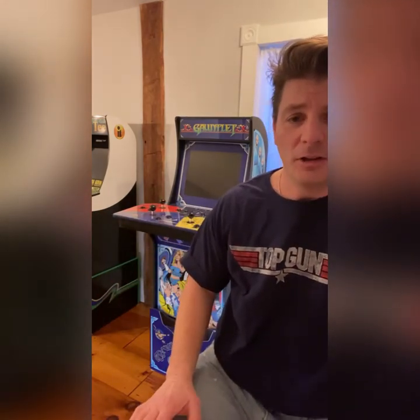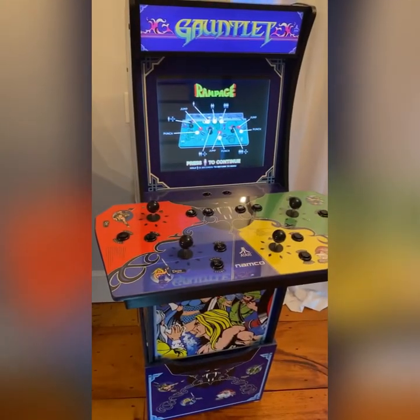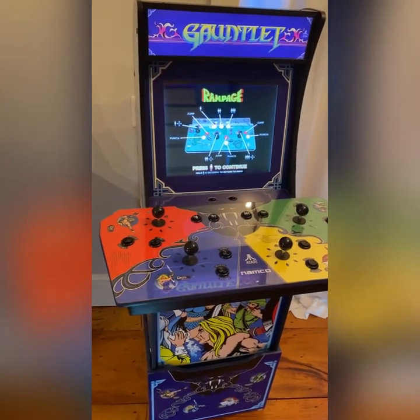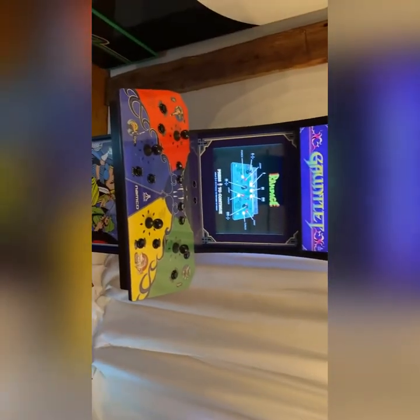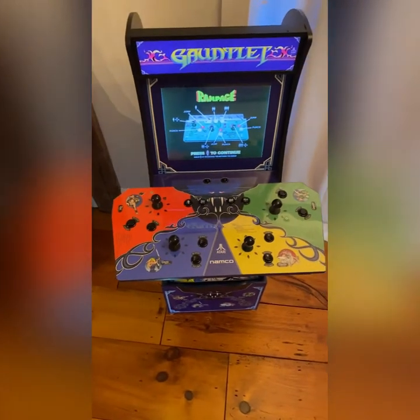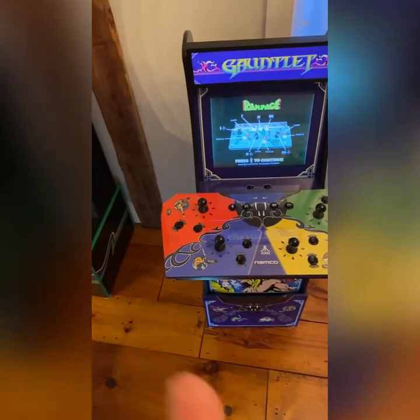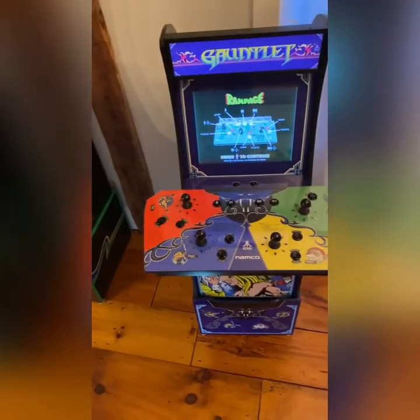So let's get to it. I'll go head to toe on all the different mods and all the different things I had done. Here it is — sorry if the phone is shaky. This is the actual control panel and this is what it looks like on my Gauntlet cab. If you look at it from a sky view, it tapers down and tapers in on the sides, with kind of a hexagonal shape in the back and then into the cabinet.